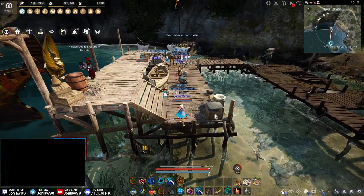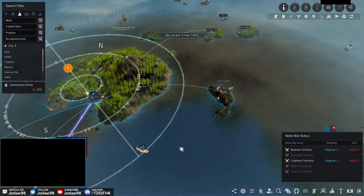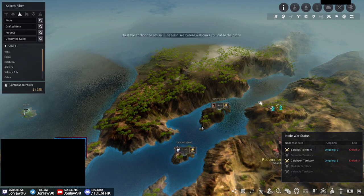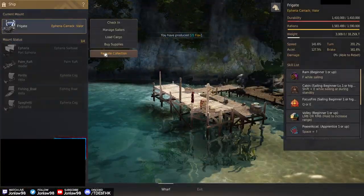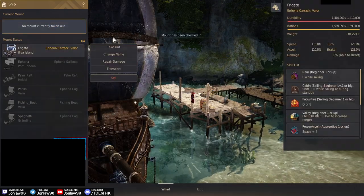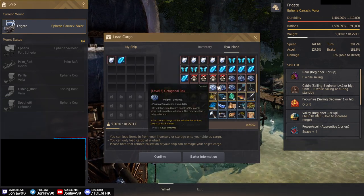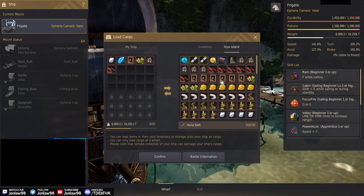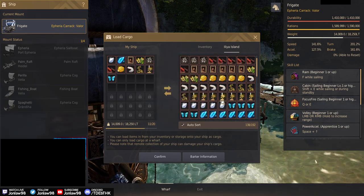I'll only do it if it's right there, otherwise I'm not going out of my way. So while we're here, we're going to need a white leaf, a painting, a blue quartz, and flowers. We're doing a double run, which means we go there, get the thing, refresh, and then do it again.